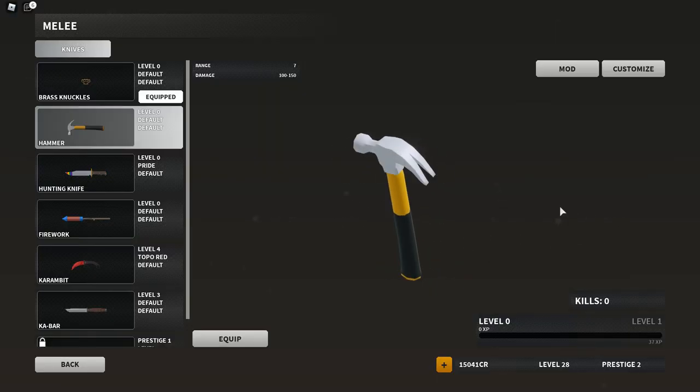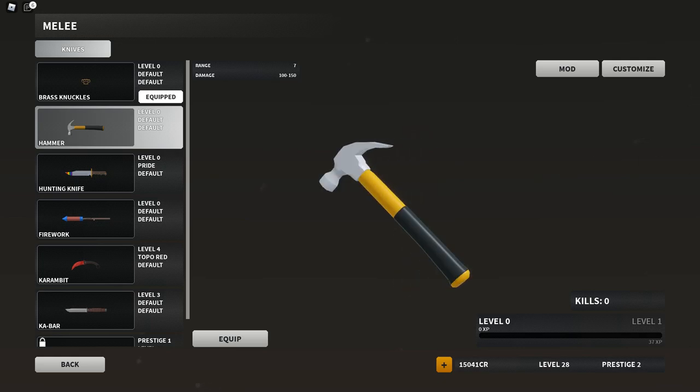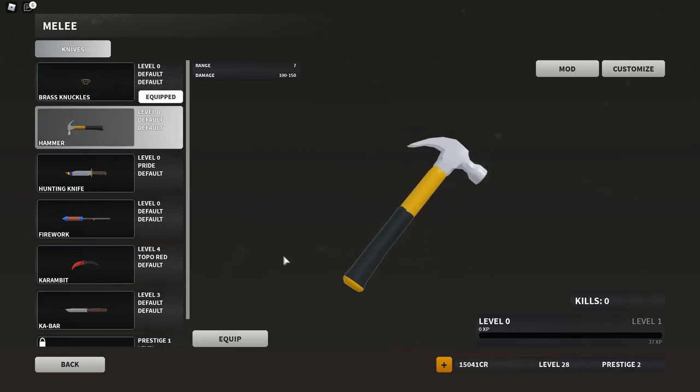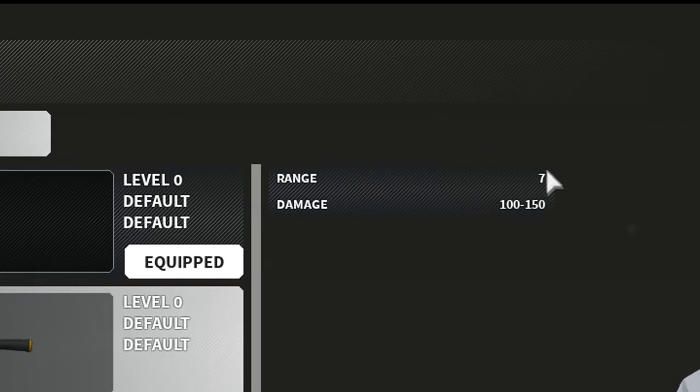My name is Cuber and today a brand new Bad Business update was just released and we received two new melee weapons: the Brass Knuckles as well as the Hammer. Just looking at the Hammer quick, the damage seems to be 100 to 150 and the range, as with all the melee weapons, is 7.